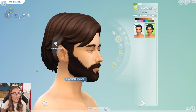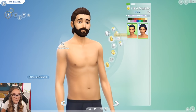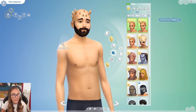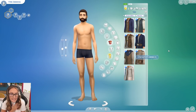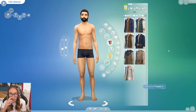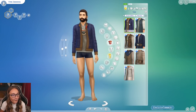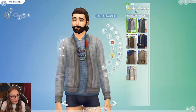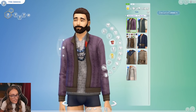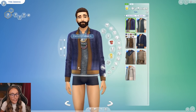Moving on to the males — they actually get the same two hairstyles. Males don't get as many hairs as the feminine sims do, and for hats it's kind of all the same stuff. Something that is a positive of this pack: there doesn't seem to be as much of a jump between how much content we got for feminine sims versus masculine sims. We have this jacket over a V-collared shirt — reminiscent of things we already have in the game but not a complete copy.